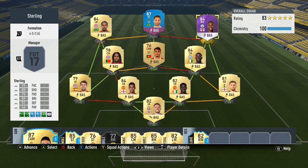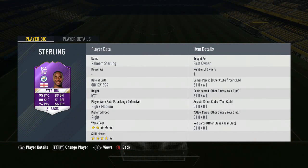What's up, Melvin7 here, and today I'm bringing you a Raheem Sterling player review. It's the purple card that you get for completing the Squad Builder Challenge — I think it's called Player of the Month. It has four-star skills, two-star weak foot, 95 pace, 89 dribbling, and 80 shooting. This card looks incredible.